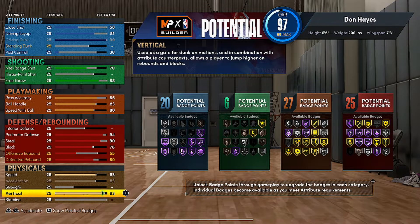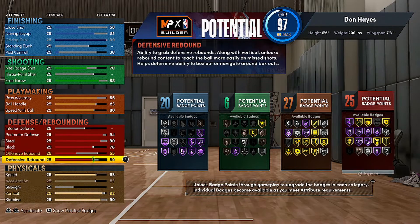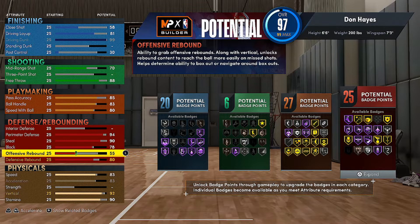Speed and acceleration: 83 speed for sure. Vertical — I want mine high, so I went 92. Then 90 acceleration. Offensive rebound — it matters because of your vertical. You can go 86, but I don't want a high offensive rebound.